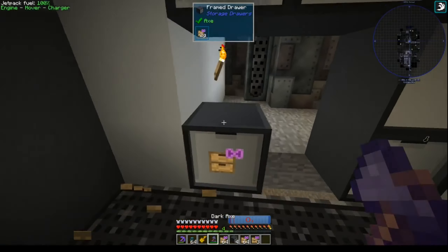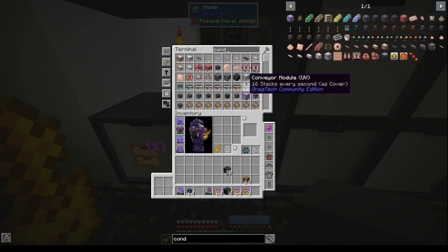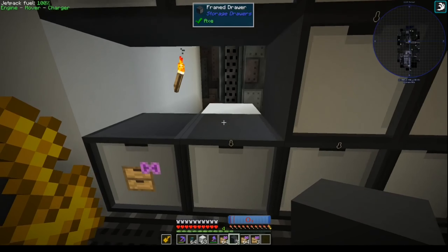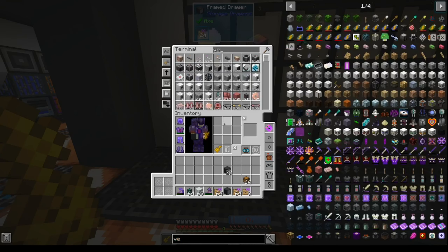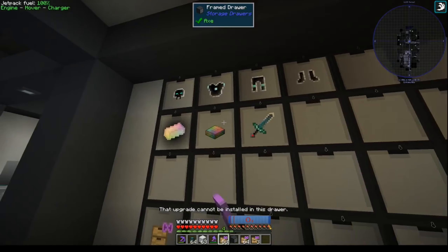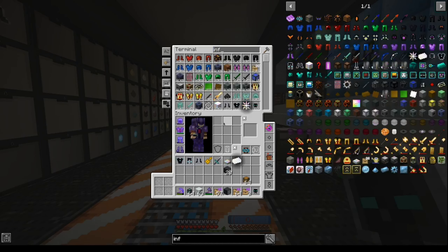Let's put these guys back again. I need to make them face the right way — grab some concrete to put behind them, like so. Now we should have vending set up. I can grab them out again — yes! There we go.